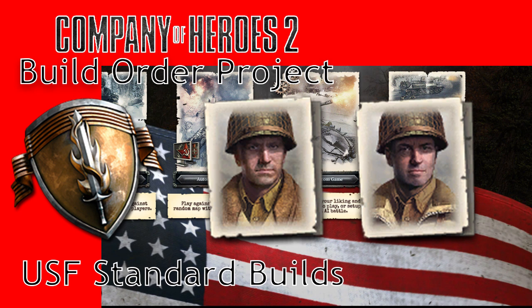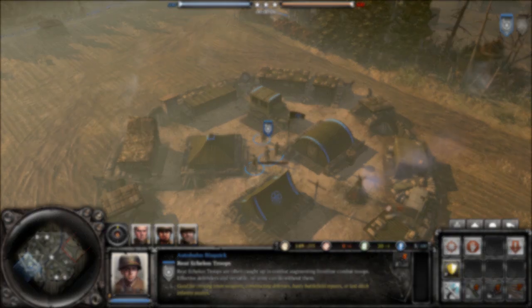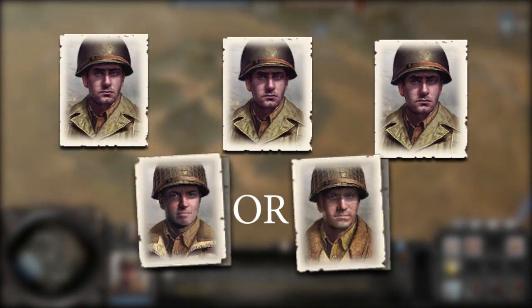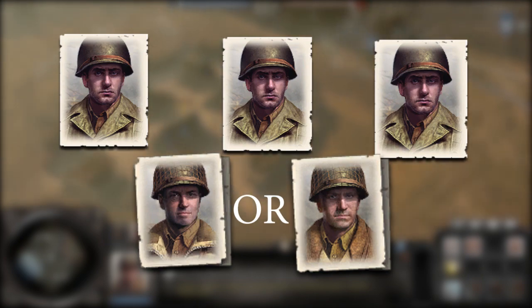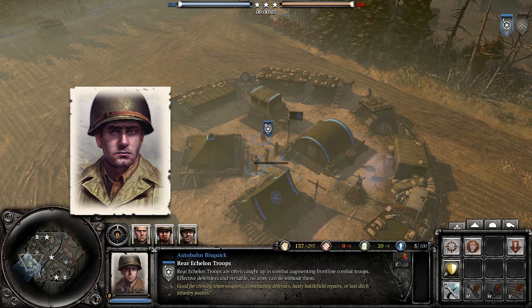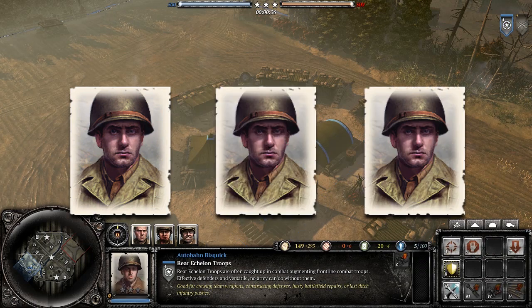As a USF main, I'll be providing two standard USF build orders for this first video. The core of a CoH2 early game for the USF is going to consist of three riflemen and a commanding officer — these being either the lieutenant or the captain. Rarely will you get both. Opening moves look something like this: riflemen, riflemen, riflemen, CO.